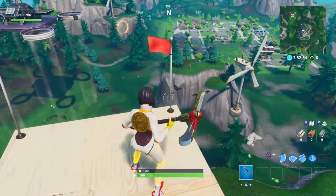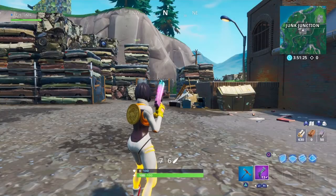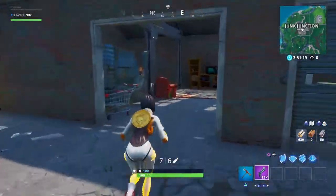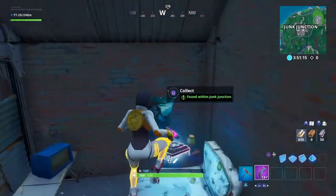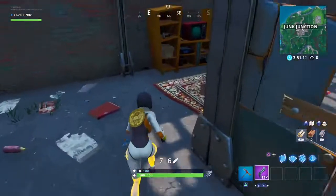Now moving on to Fortbyte Challenge 8 which is found in Junk Junction. For this one you don't need any specific skin — you just need to head over to Junk Junction, head inside to the building on the first floor, and right over here on top of the mattress you will find Fortbyte number 8. Simply collect it and you'll be all set.